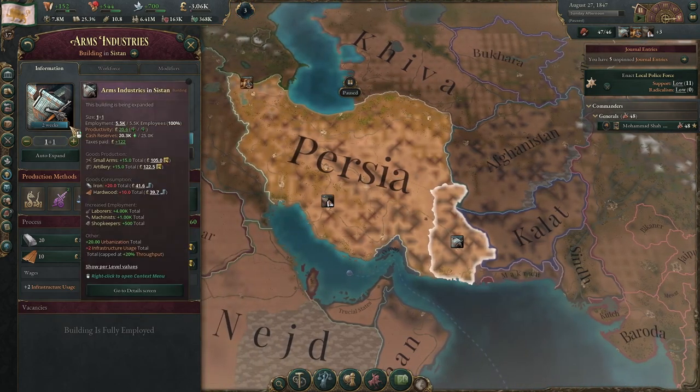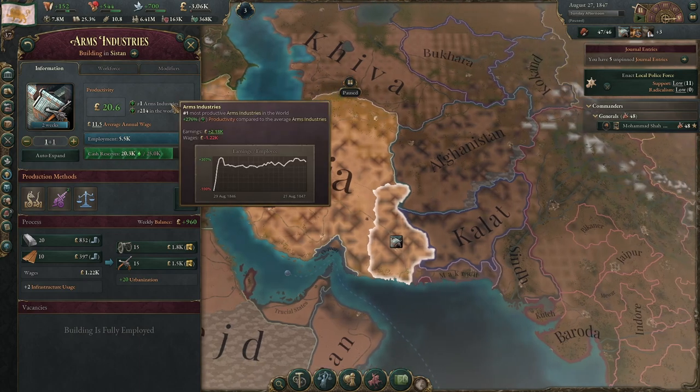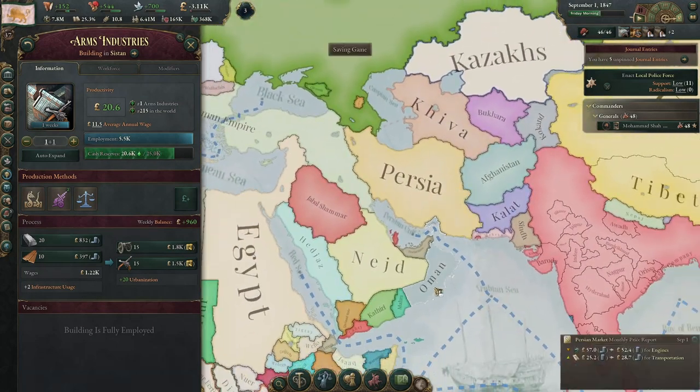It's just a couple weeks until our second arms industry level is built, and you can see it's actually the number one arms industry in the world — which is pretty cool given that it's just in Persia. That means we're doing something right.